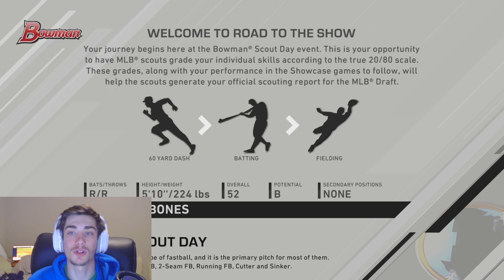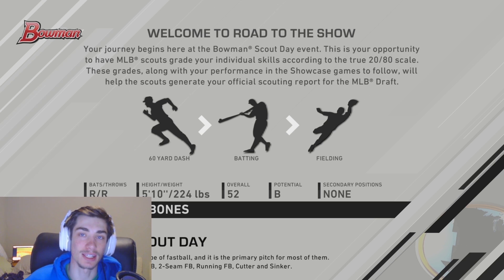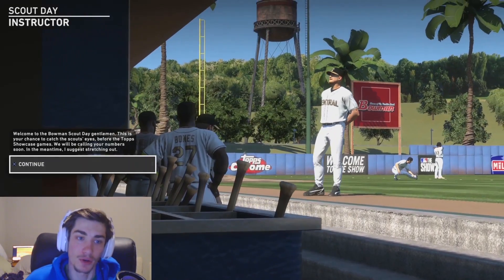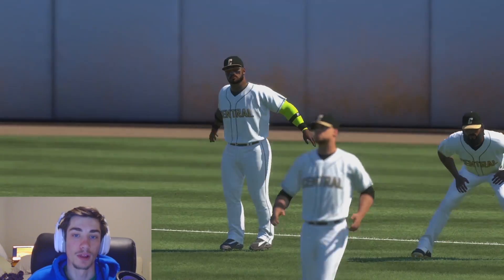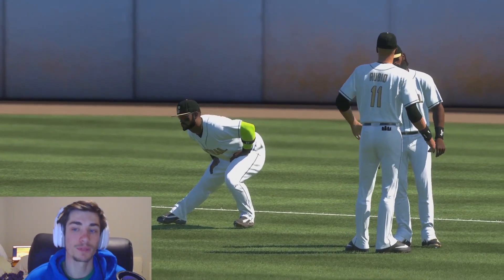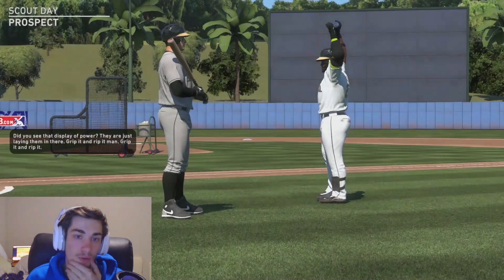The Bowman Scout Day event is your opportunity to have MLB scouts grade your individual skills according to the true 2080 scale. These grades along with your performance in the showcase games will help scouts generate your official scouting report for the MLB draft. The 2080 scale goes up to 80 — that's the highest possible score, done in increments of five instead of up to 100. We're playing on dynamic difficulty, so it'll start very easy and get more difficult.